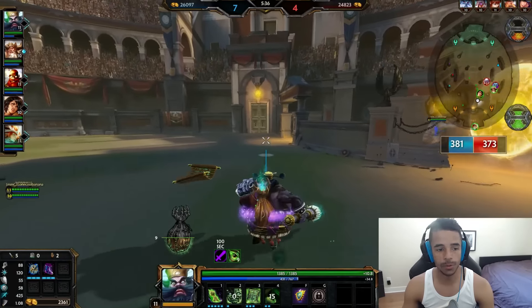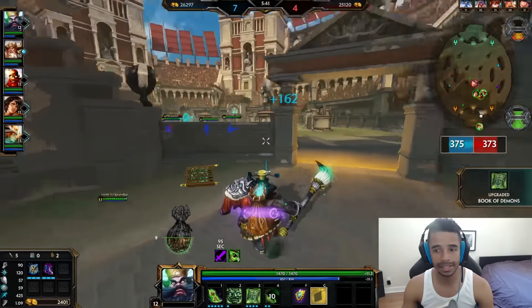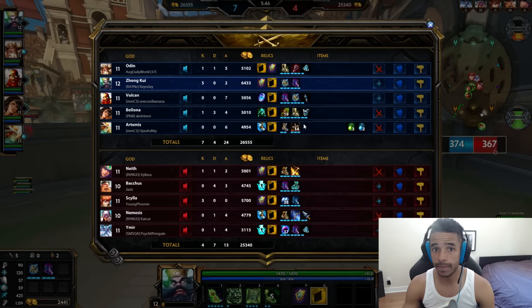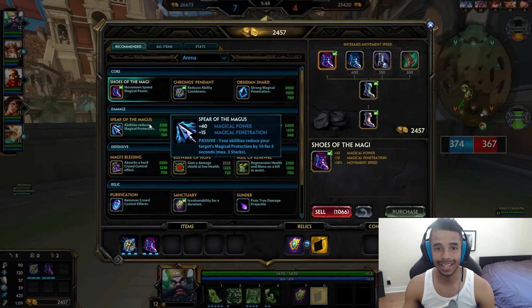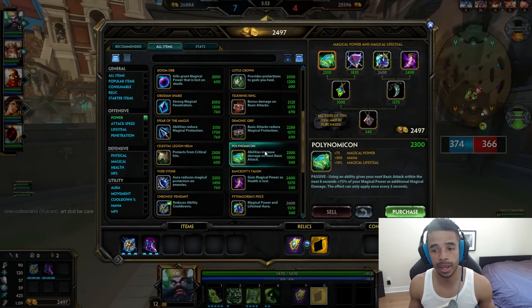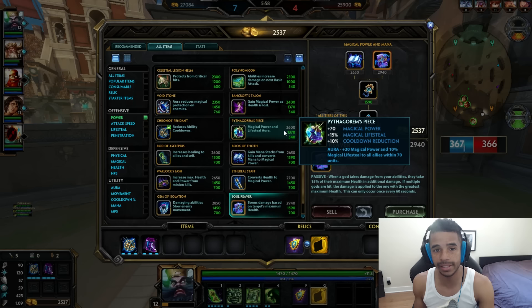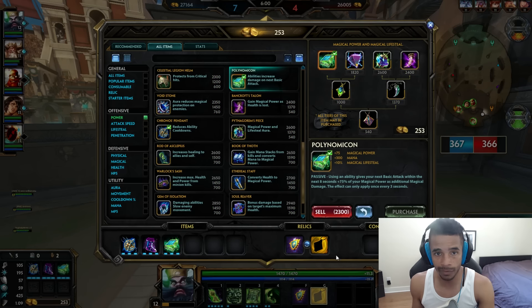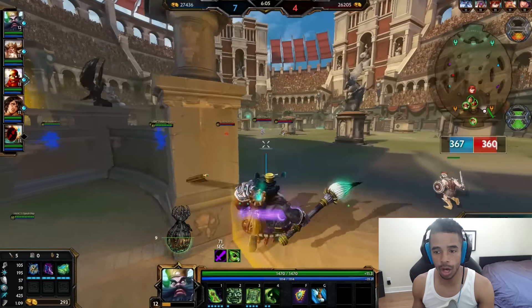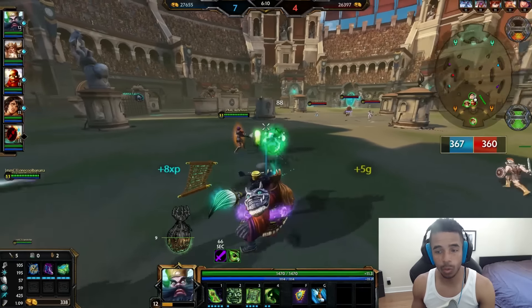Zhong Kui's number 1 is called Expose Evil, and I level that first. There are several ways to level Zhong Kui. A lot of people may ask why level number 1 over number 2, which gives more damage and healing. The way I like to play with this build is maximizing the stun potential from number 3, to allow my number 2 and a Polynomicon basic attack to land on a target. When I have Expose Evil on a god or minion, my number 2 and number 3 interact with it in different ways.